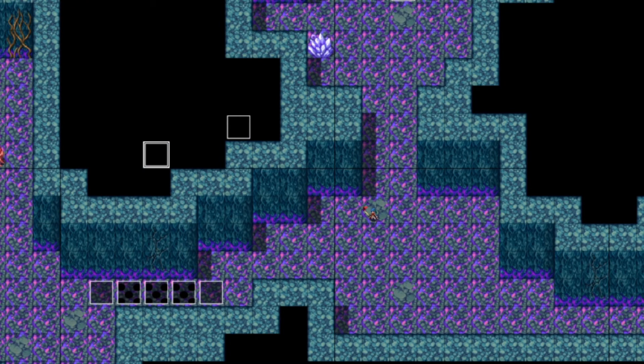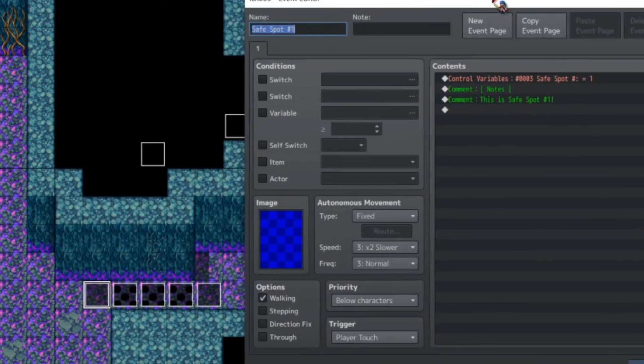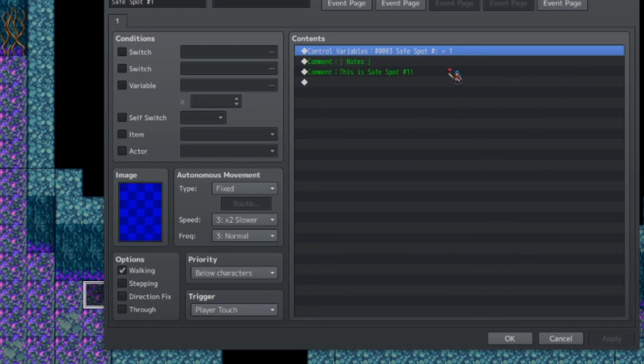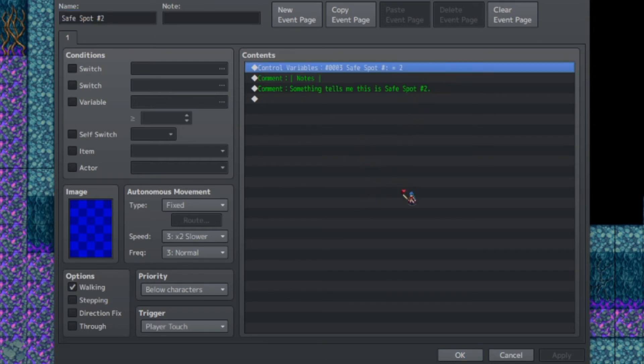Now we'll talk about the spike trap effects and safe spots. Let's go over the safe spots first, because they are the simplest part. Here we have safe spot number one - if you're landing on the first spike and getting hit, you'll be sent to this safe spot. However, if you cross this safe spot and then hit a spike further along, you'll be sent to that second safe spot. We control this with variables - setting the variable to one for safe spot number one, and changing it to a value of two for safe spot number two.